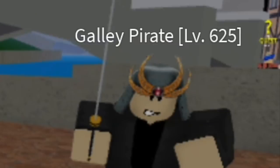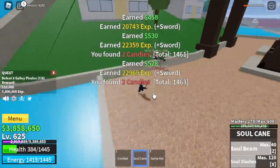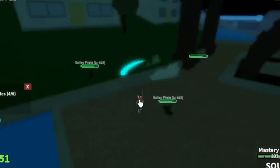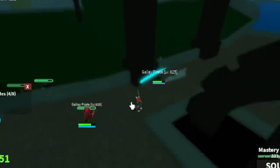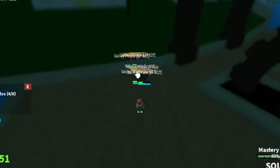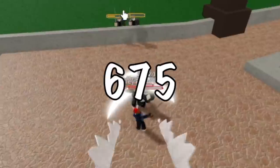Next up, the Fountain City. We're gonna start grinding with the Galley Pirates. These mobs have ranged attacks, so most likely you will get hit when you're aiming. So I suggest that you unlock the Observation Haki — this will let you dodge the ranged attacks and make things easier. If you can unlock this earlier, go for it. Goal here is to reach level 675.